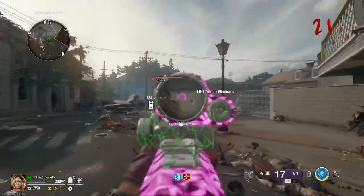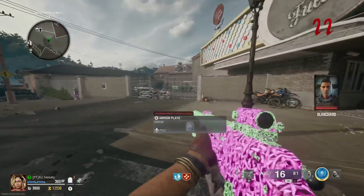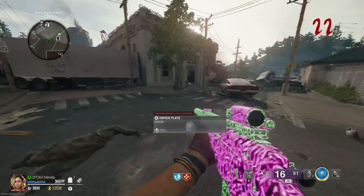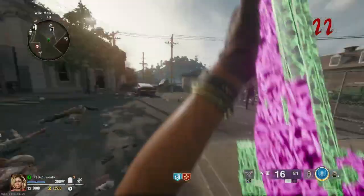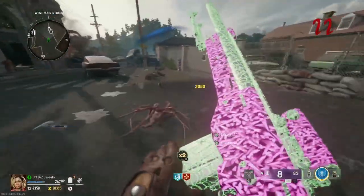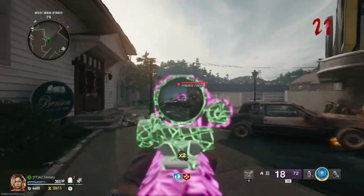The amount of damage zombies do even when you have armor is ridiculous. I hope they nerf the amount of Manglers that spawn on Liberty Falls - it's not a bad spawn amount but it gets kind of annoying when you've got like six light balls coming your way on round 30, and then the next round you get welcomed by two Mega Abominations. I've been pretty silent in this video because my brain is a bit dry right now.